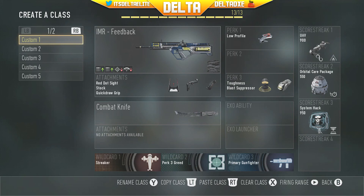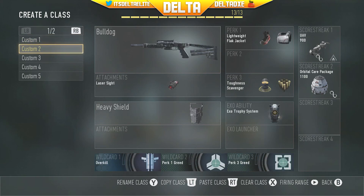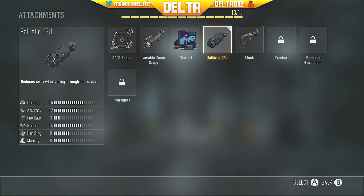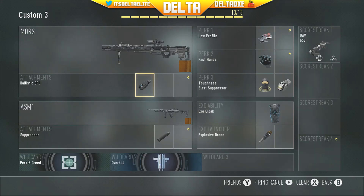Here are the class setups I've been running. The IMR is a really good gun — you can pause the screen if you want to see it. I'll be doing a class setup video later today so check that out. Here's the Bulldog class, my little douchebag class. For the sniper rifle, I found out the Variable Zoom is a really good sight — it's almost like the Ballista from Black Ops 2.